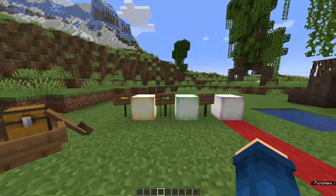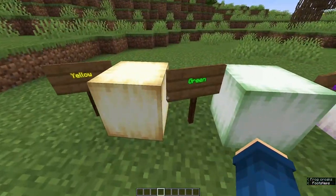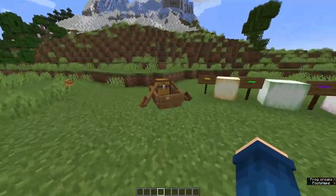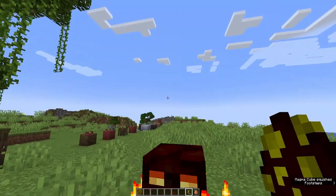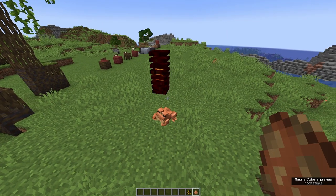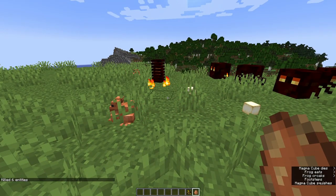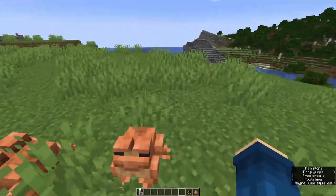We start off with blocks, and these are the frog lights. I think the frog lights are maybe my new favorite block in the 1.19 update. The criteria to obtain these frog lights is very, very strange. Basically what you have to do is you have to have a small magma cube and a frog, and the frog has to try to devour the magma cube. We have these smaller magma cubes here, and as you can see the frog will eat the magma cubes and you get these lights.